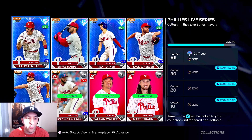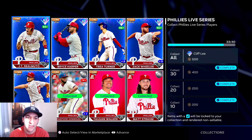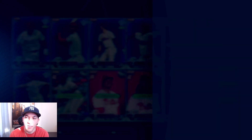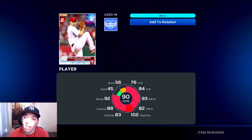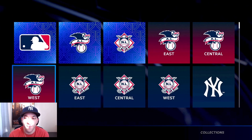We also did the Phillies. With the Phillies we had Trey Turner, and then we picked up Realmuto, Harper, Wheeler, and Nola. That's going to get us a 90 Cliff Lee card. Better options out there, but he has 76 hit per nine, 84 K per nine, 93 walk per nine - always a pitcher that has the control.